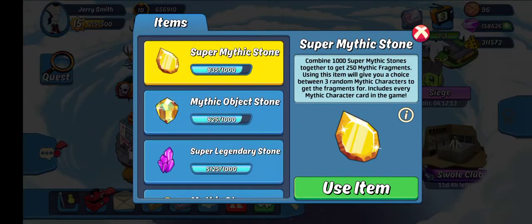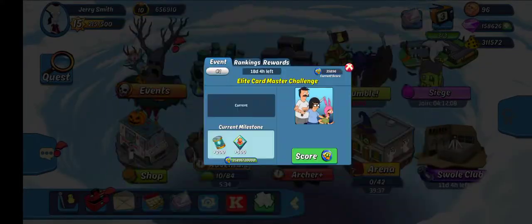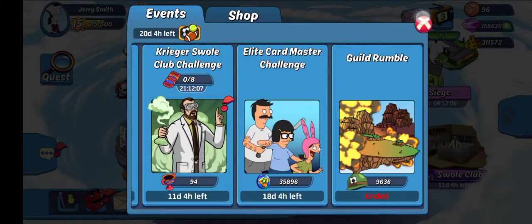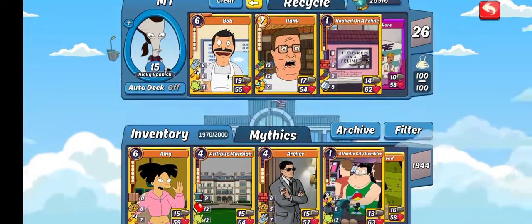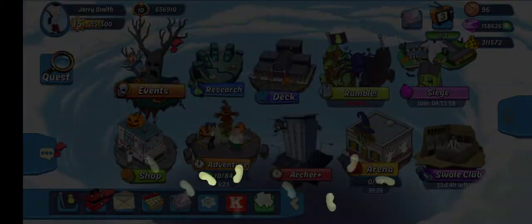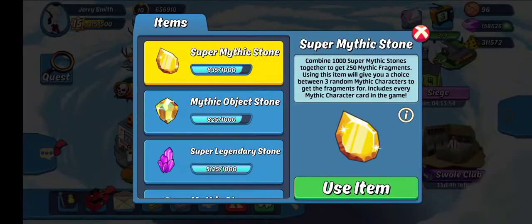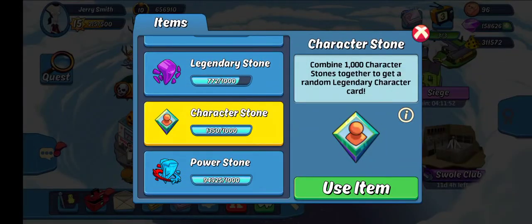I don't have Character yet, which I definitely should have unlocked. Oh yeah, I'm way over now. Let me just back out real quick and go back, because I think I can pull a Character as well. Come on, big money. 500 — let's go. All right, we're going to do a Character pull as well.